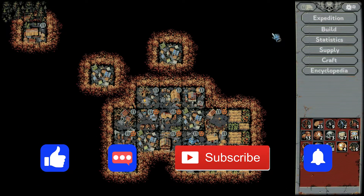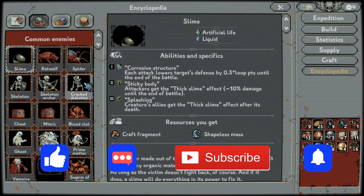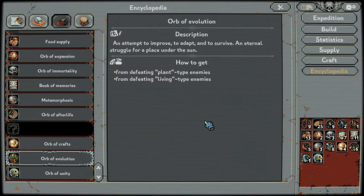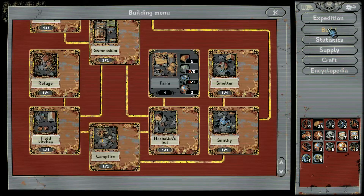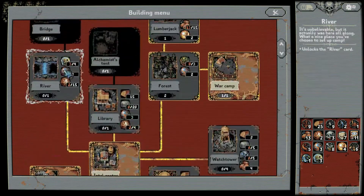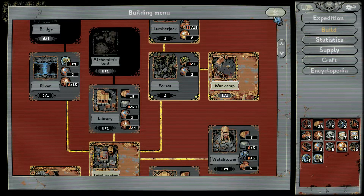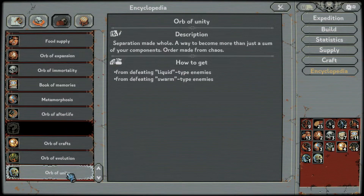What is up everybody, welcome back to Loop Hero episode number 21 with me Gamer Noob. I'm going to take a little second here and find out what gives us orbs of evolution - plant and living type enemies. Let's see here, because I need orbs of unity. Okay, liquid and swarm.